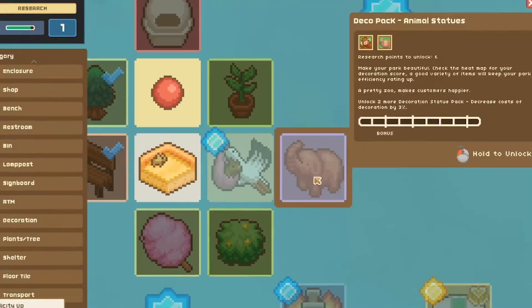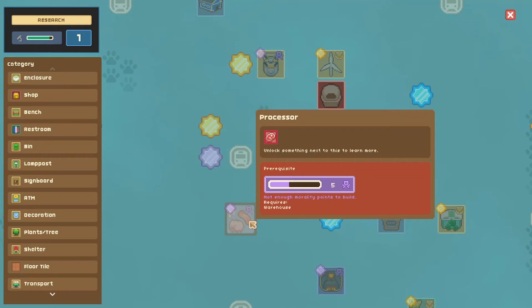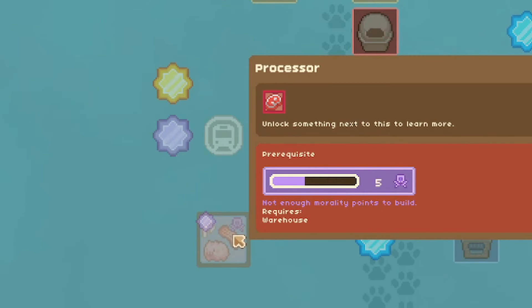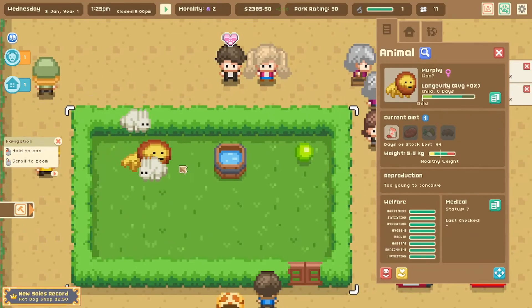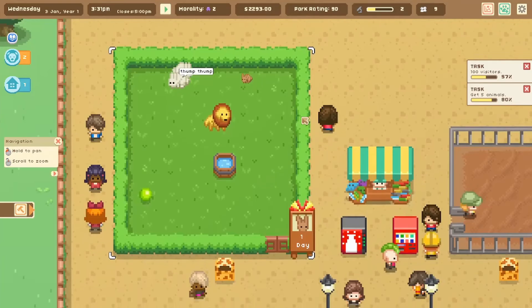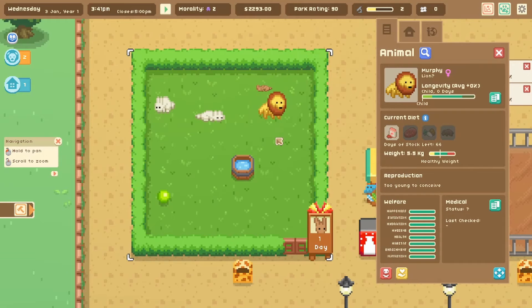This is where the fun starts — breeding new animal types. I see the processor requires a warehouse to build, and also requires enough evil morality points before you can unlock it. It seems like if we want to check out what the processor does, we have to get even more evil. Our dog-lion just said bark-bark! We can also adopt pigs and different varieties of rabbits.